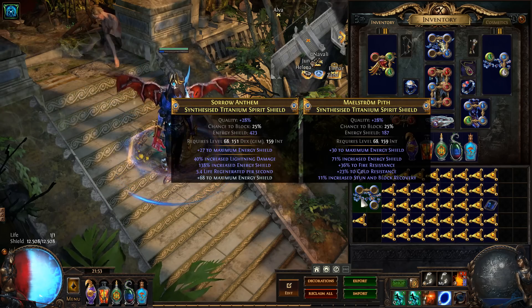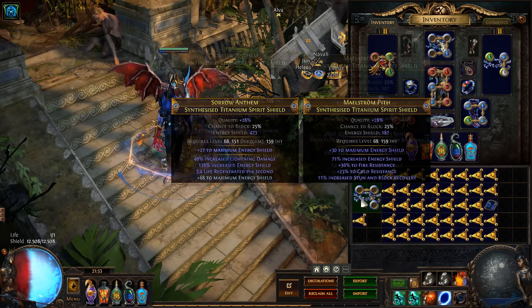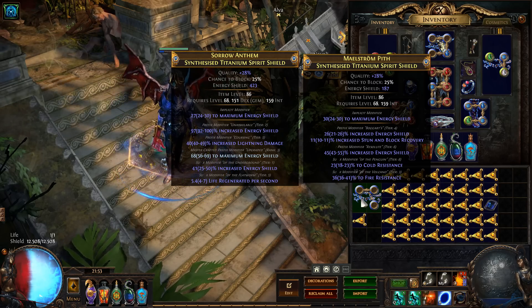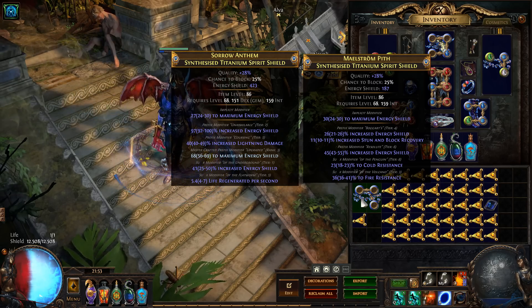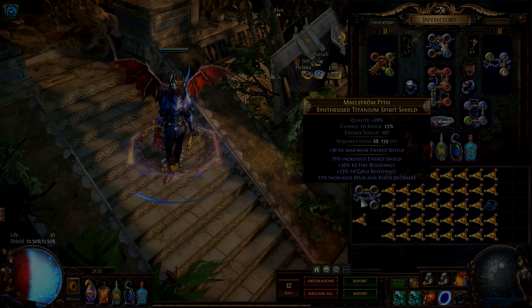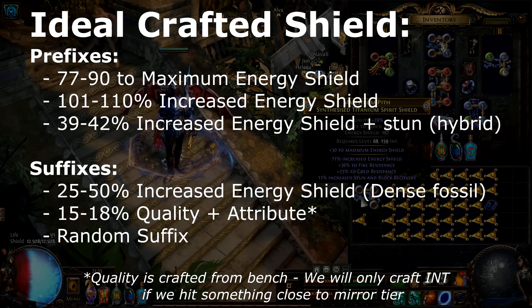In this video we're going to craft on a recent base I got — a synthesized titanium spirit shield, item level 86 with 30 ES as implicit. This means that this shield in theory could go up to something like 640, maybe 620 or something. It can go really high, over 600 ES, which is absolutely crazy.